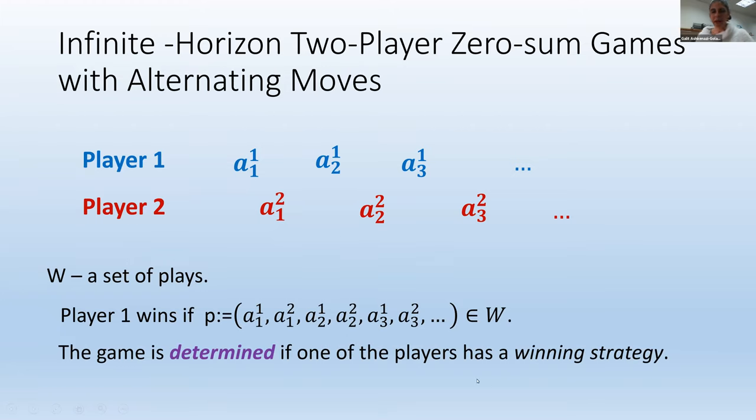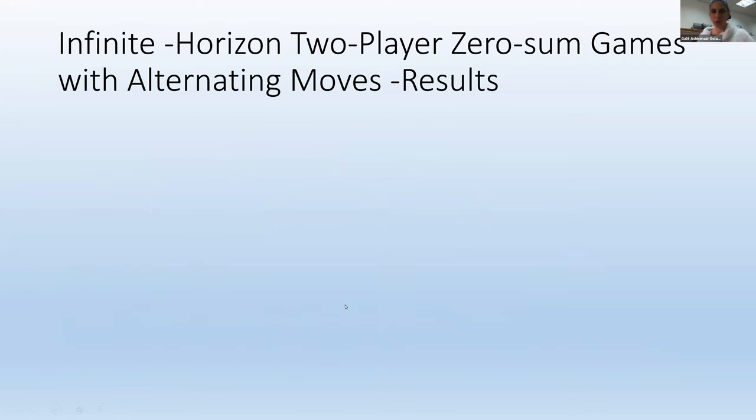In this framework, we call a game determined if one of the players has a winning strategy — a strategy that guarantees the player wins against any possible strategy of their opponent. Whatever the opponent does, it guarantees a win. What is known about infinite horizon two-player zero-sum games with alternating moves?